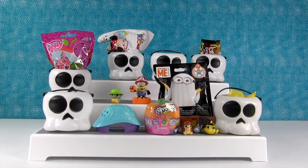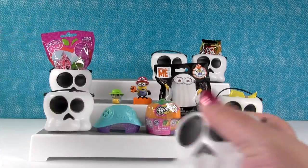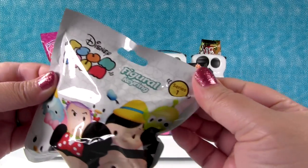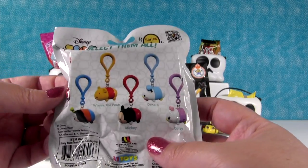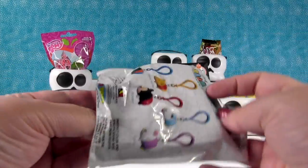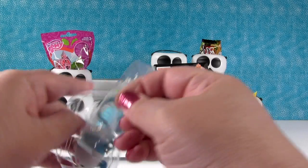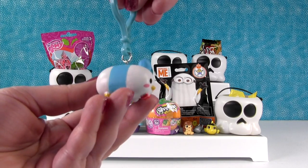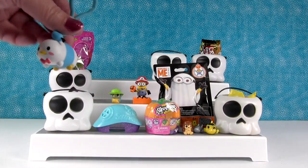I'm going to open this little skull bucket. I have a Disney Tsum Tsum figural key ring from series one, and you can get one of these six characters. Today I hope we get Donald Duck — we also need the Pooh or Donald Duck. Let's see who it's going to be. Oh yay — it's Donald Duck! So there's Donald, he's really cute. I love the blue of his shirt and hat and the little key clip.